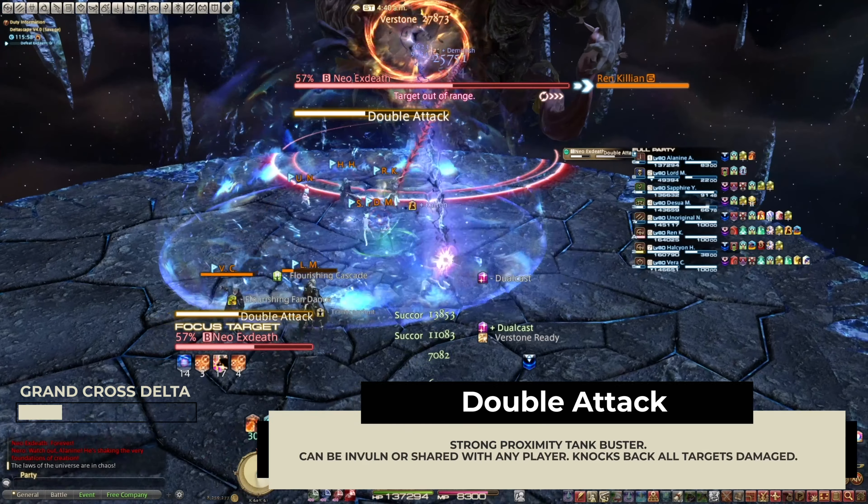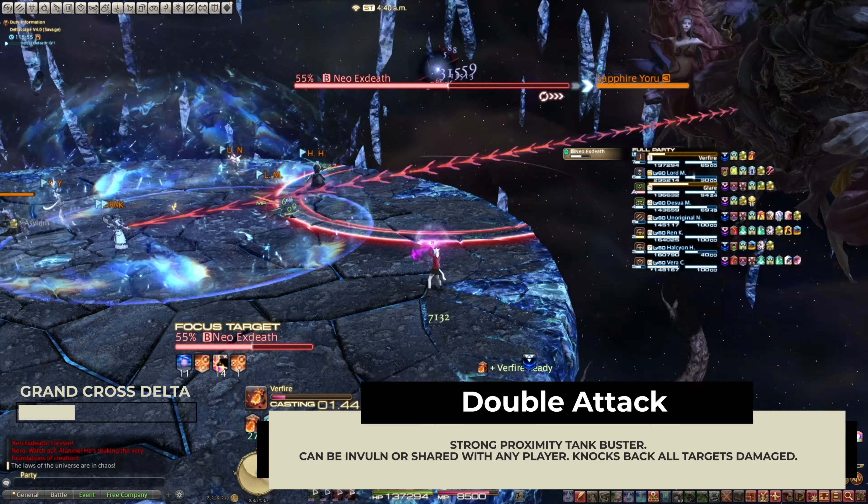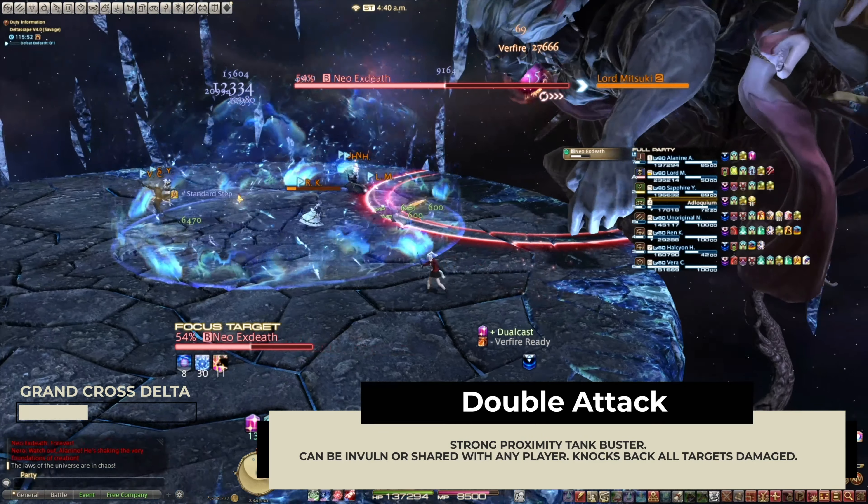Double attack — you can share the damage in the center of the stage or use a tank invuln. Be careful with the knockback though.